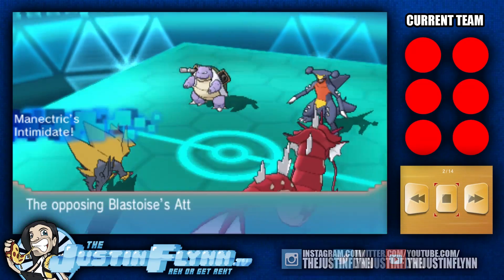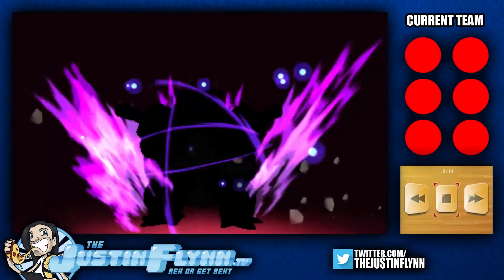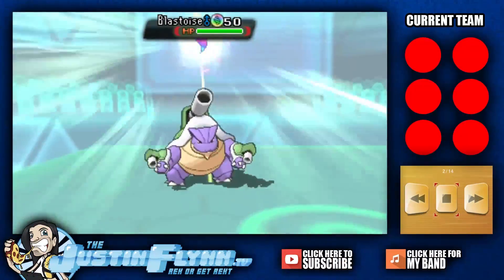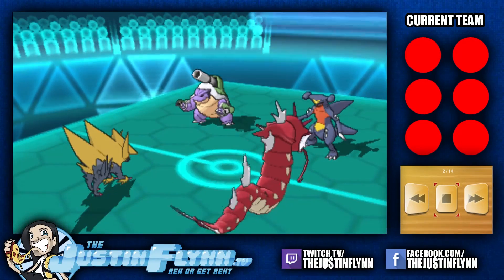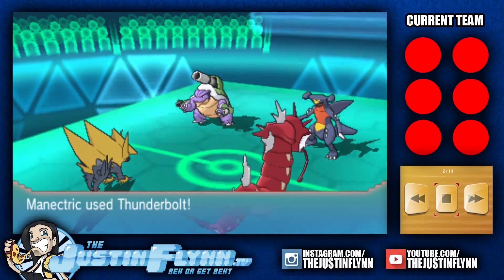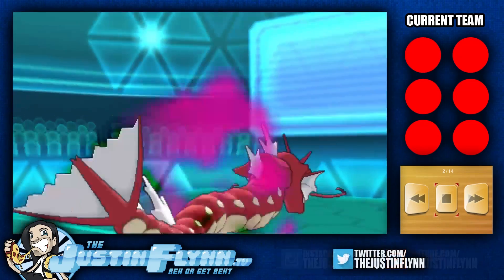That's going to be very unfortunate for Garchomp. However, it may or may not affect Blastoise depending on the move set we see here. Blastoise is going Mega as well. Blastoise actually goes with the Protect — so no Fake Out probably on that Blastoise. A lot of people like to carry Fake Out there. We do see the Thunderbolt. Blastoise does protect itself. A Dragon Dance — Gyarados getting set up.